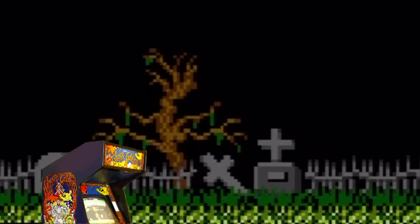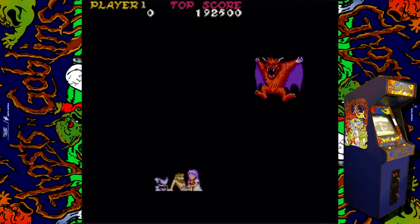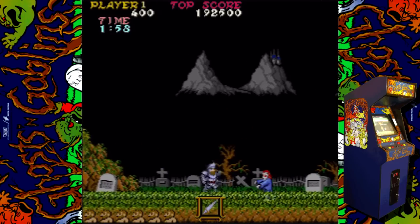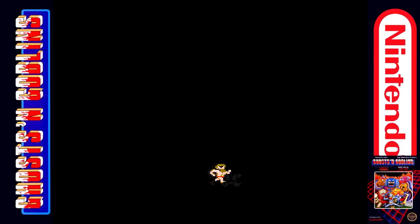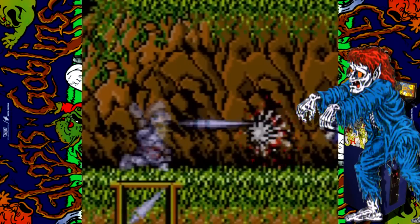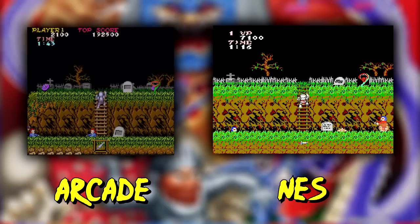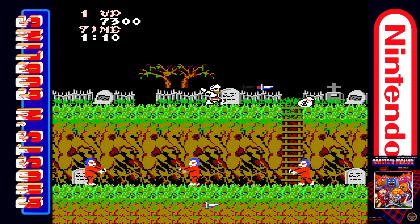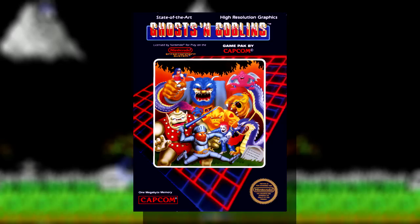Let's take a look at the ominous intro for both the arcade and NES versions. The iconic first stage of Ghosts and Goblins hosts a number of reanimated corpses sprouting from the Earth, with the enormous Demon Realm castle looming in the background. With the hardware that the arcade version supports, it's no surprise that the graphics have a lot more detail versus its NES counterpart. But by no means does that make the NES version bad. For a 1986 title, the visuals for the home version are actually quite good.